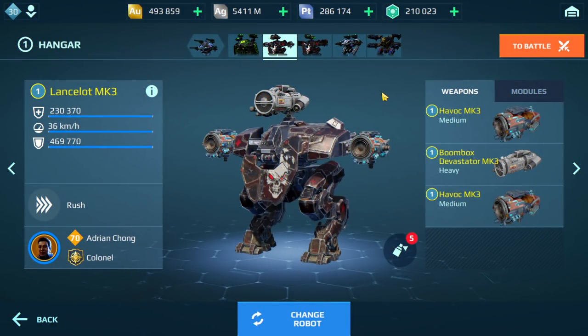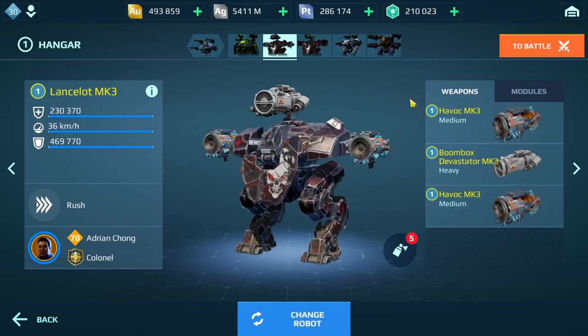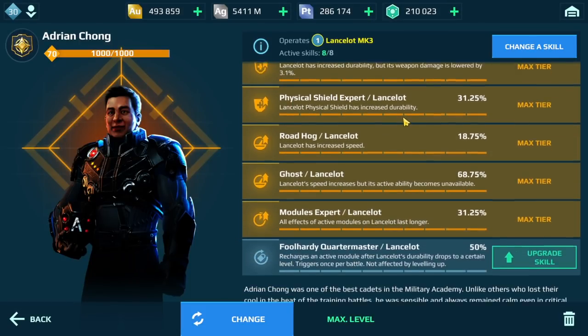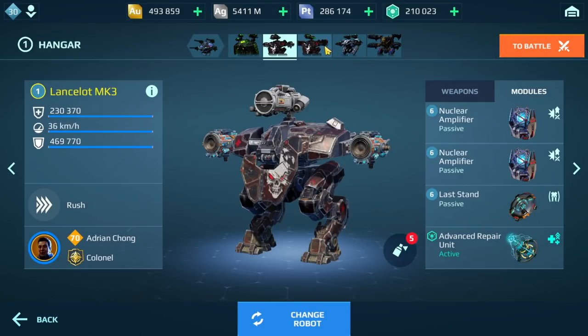Today I'm going to be running the Landslots. I have two Landslots here in my hangar. The first Landslot has the Devastator and Havoc weapons, we have two Nuclear Amplifiers on here, Advanced Repair, and here are the pilot skills for the first Landslot. The second Landslot has Redeemer and Terons.